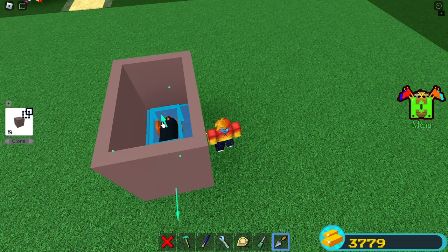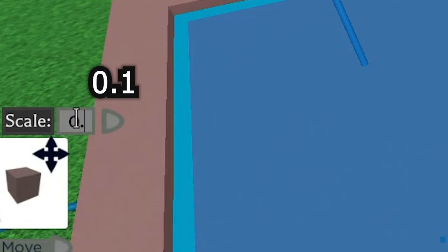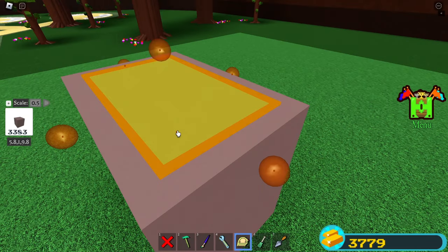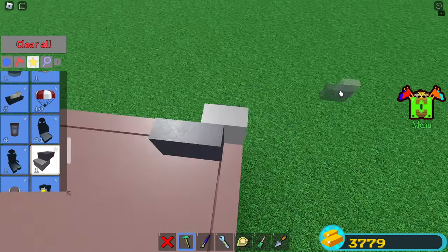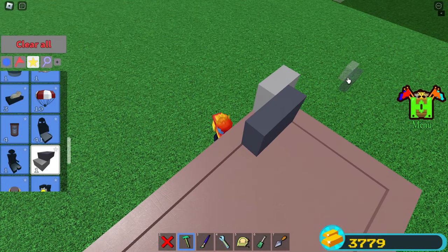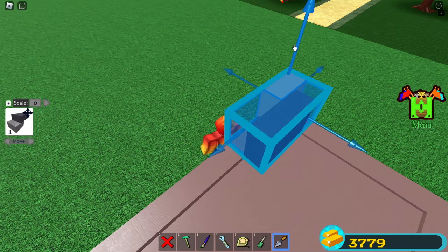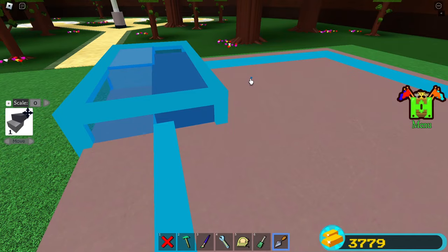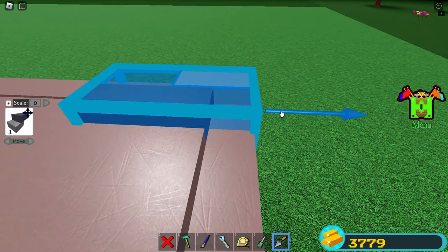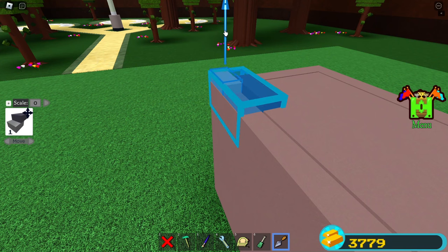With your trowel tool, just clone the second platform and bring it up here. It's not perfectly aligned, so I'll set my move scale to 0.1 and go ahead and fix that, before making it 0.5 studs thick. Now we're going to place a servo in the corner just like this, in order to be able to open and close the door. Equip your trowel tool, go to move mode, and set the scale to zero — because we need all the precision we can get. Move the servo down and make sure that the black part of the servo is only touching the door and the gray part is only touching the walls.